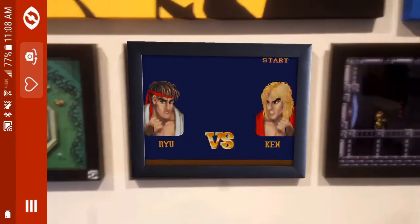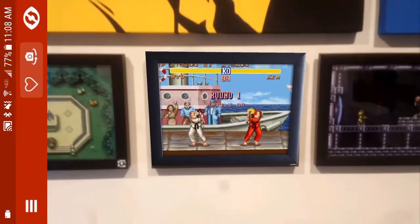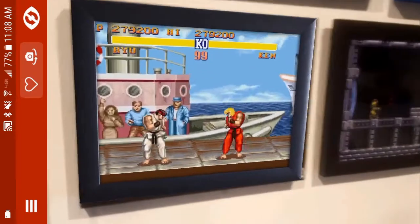This will superimpose the scene from the actual game over your shadow box. And it's interactive — you can move around and see inside the frame a little bit.